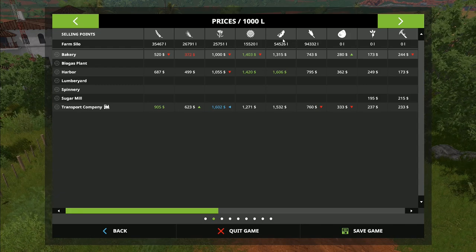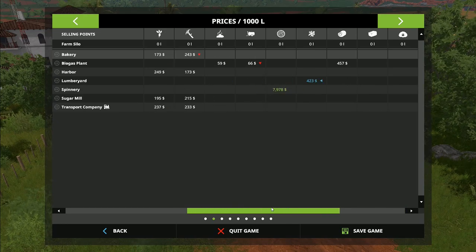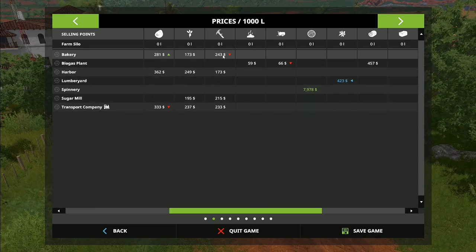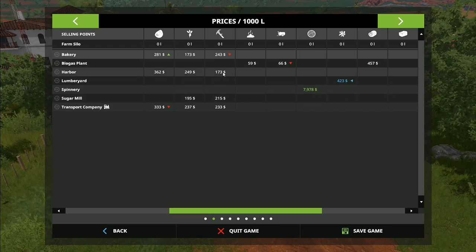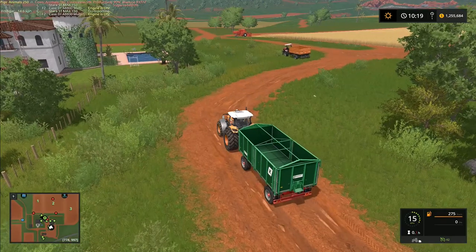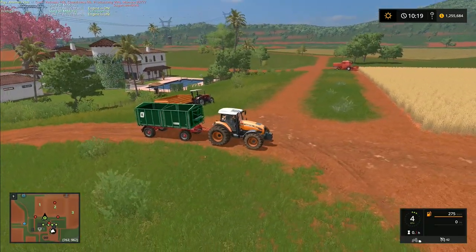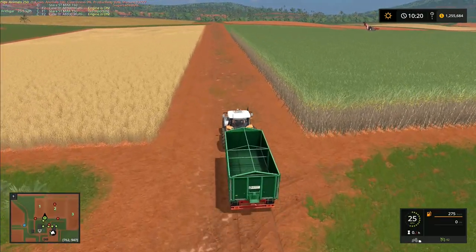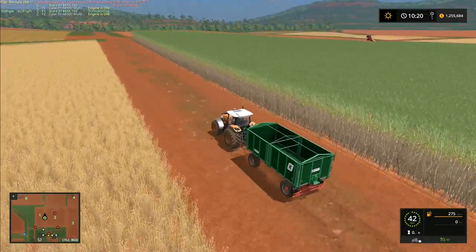At the moment the best price for sugarcane is at the bakery - 243 dollars per thousand liters. The sugar mill and harbor are not great. I'm thinking we might take it to the transport company and tip it into the train station, then take the train up after harvest is all finished and sell all of that lot in one go. The other half of the field can be stored in a great big heap and loaded up at a later date.